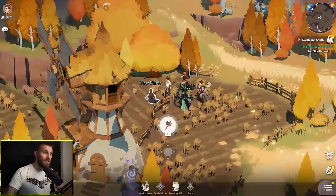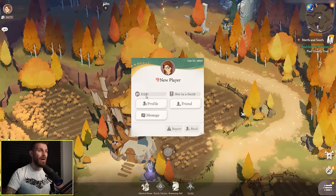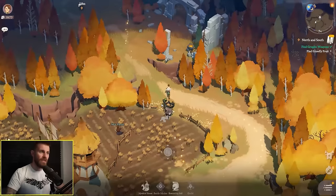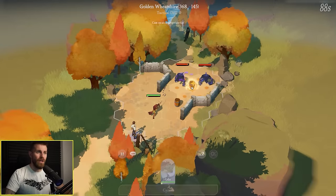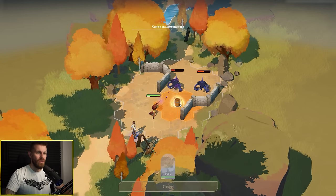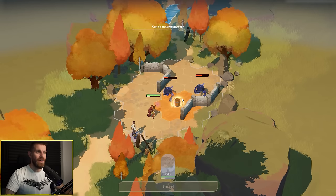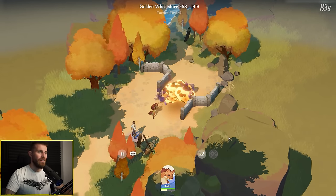Let's pump some levels into Cecia since she's my strongest character. There's a new player — is this another player? It is — and you can see their combat power as well. So earlier I was right — you do indeed see other players out in the world.